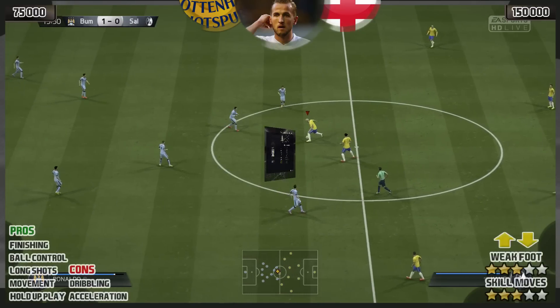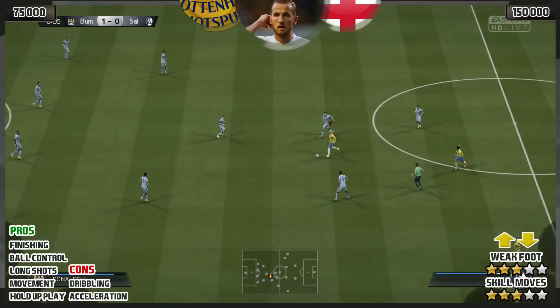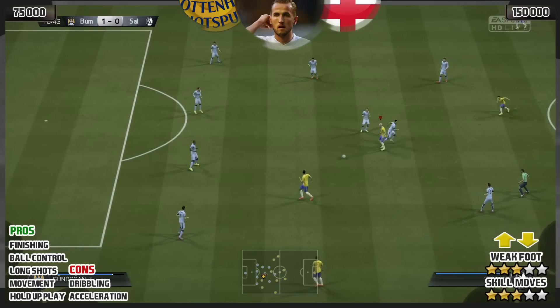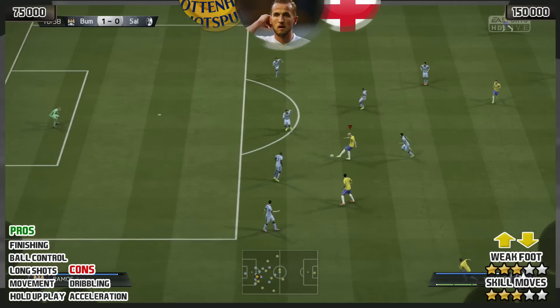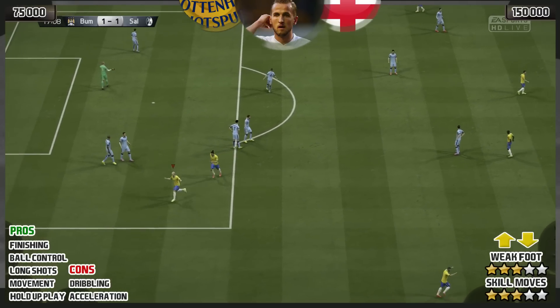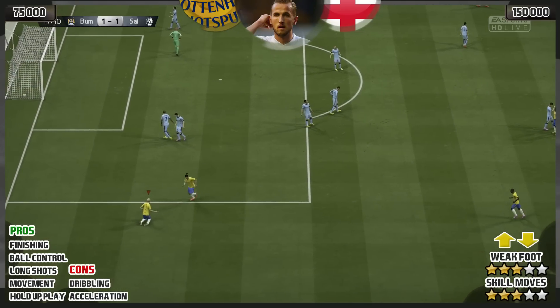3-star weak foot, 3-star skill moves, and medium to medium work rates. And that 3-star weak foot doesn't feel like a 3-star — it feels like a 5-star, because you can do stuff like this every single game. Just look at that strike from Harry Kane, right into the back of the net, in off the post — thank you very much.